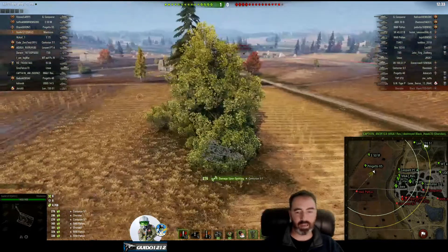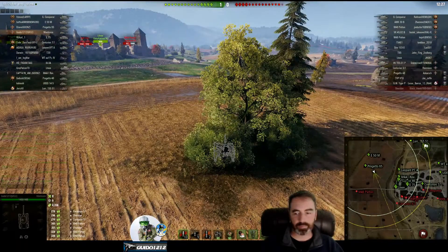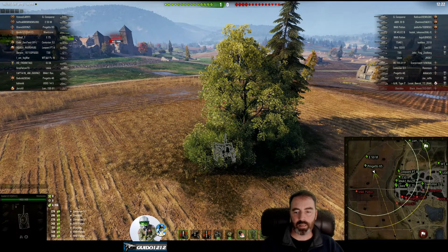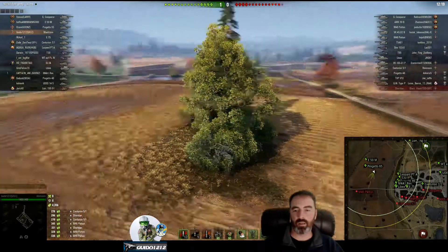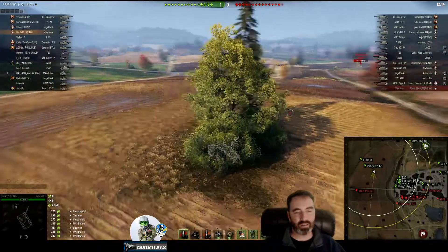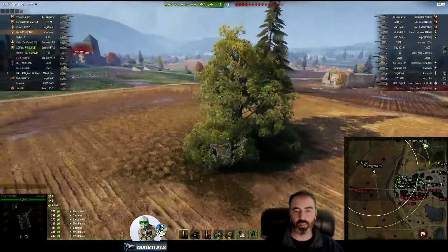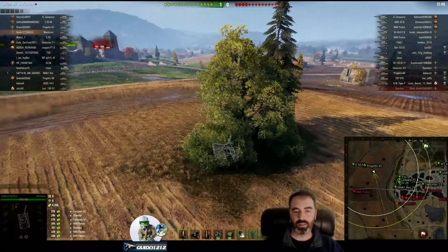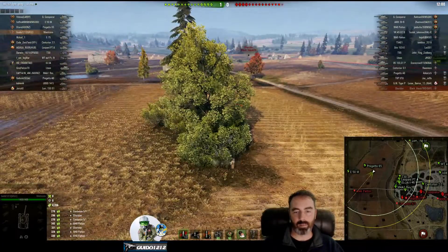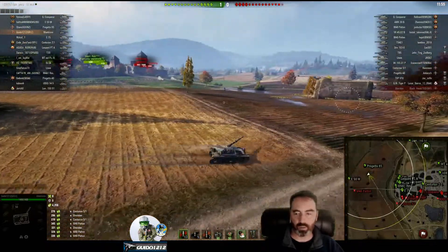We got all kinds of shots going back at the Centurion 5-1. I'm waiting for an opportunity to take out this Patton, but I need to know his hit points first. I need to look over there and see — there he is. That's not quite yet where I want to go after him with 700 hit points; that's going to take me two hits to take him down on low rolls.